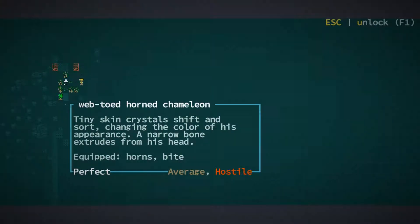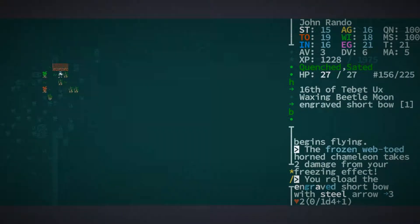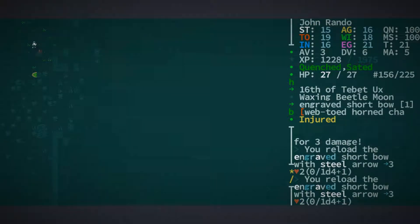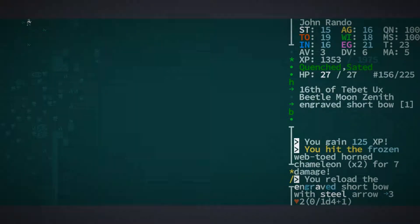A horned chameleon — they're never fun. That's a webbed toad chameleon. Let's try freezing it and shooting it and running away from it so it can't stab us with bad things. Injured — good. Please continue to be injured or worse. It seems to be moving in sync with us again, so let's try freezing it. Good. And we'll try shooting it again. Not having a lot of luck. There we go — good times. Those horned chameleons, they can whack you, they can make you start bleeding and then it's just not a fun time at all.